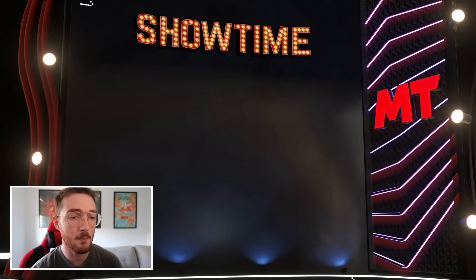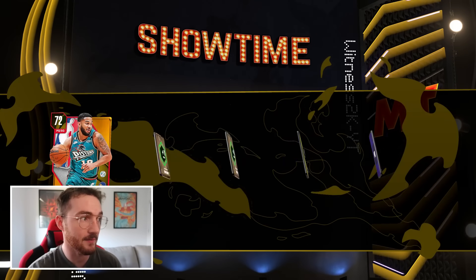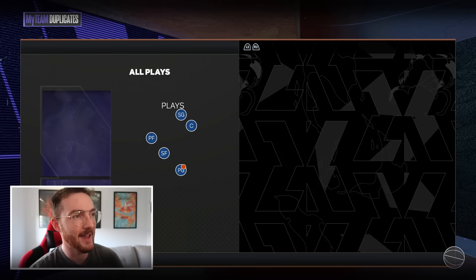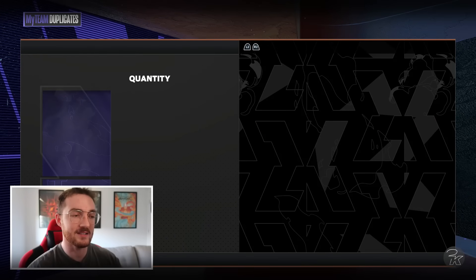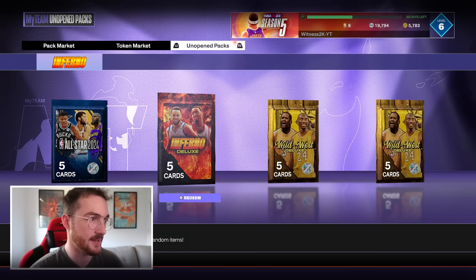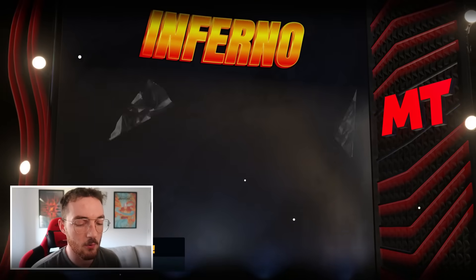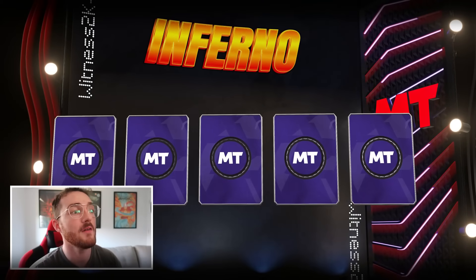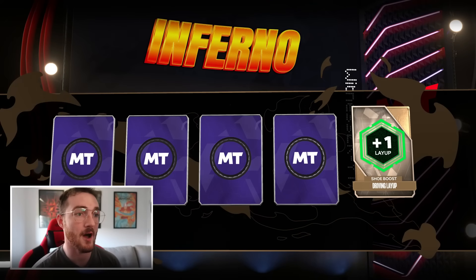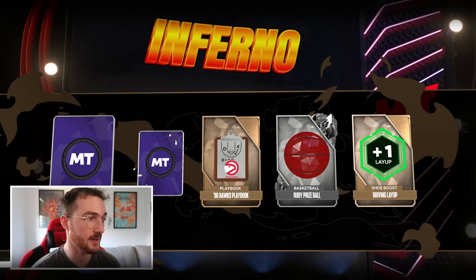First Showtime pack — wouldn't be mad at getting Zach LaVine. I used to have him and his animations are pretty sick. Now the Deluxe Inferno pack — I should get a minimum of an amethyst but this could be a pink diamond, and if I get a pink diamond that's something I can sell.